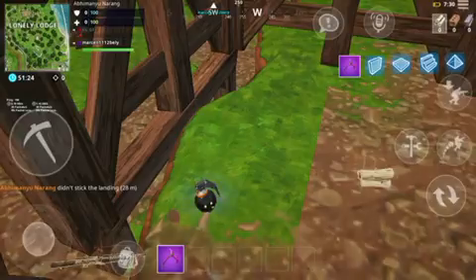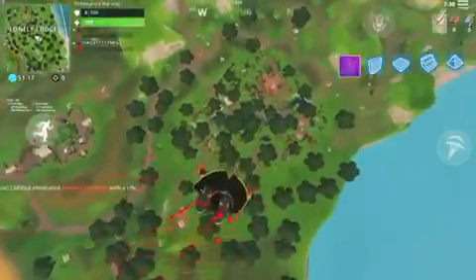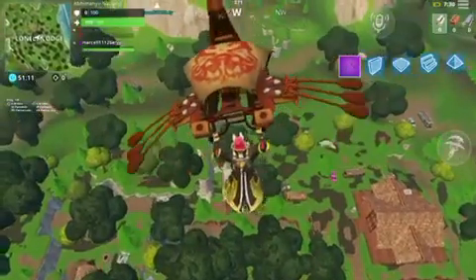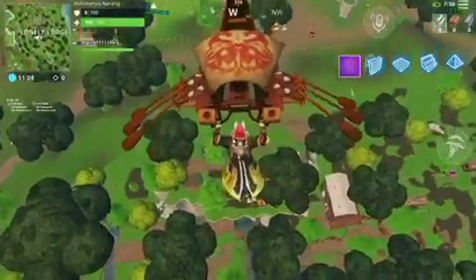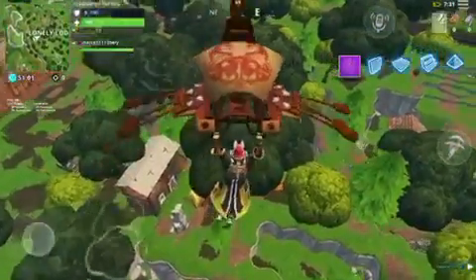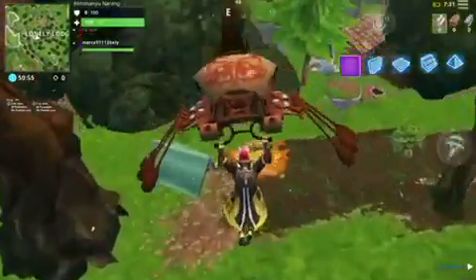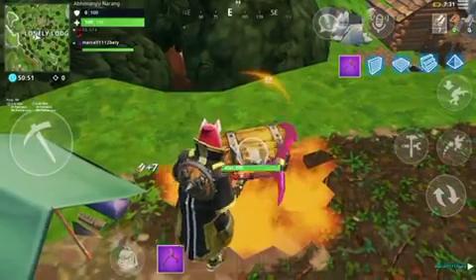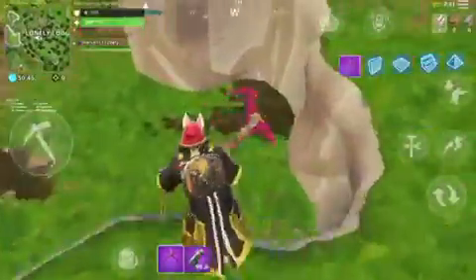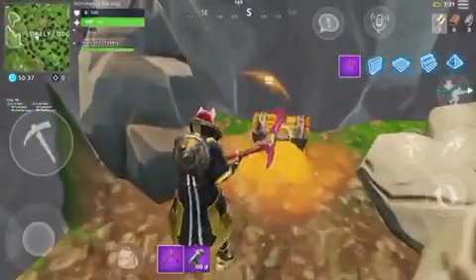I fell by mistake, so let's move on to the fourth chest. The fourth one is at this corner area, this mountain over here — you can see there it is. Now for the fifth one, you just go down from here, take a U-turn, and the fifth chest is in this cave.